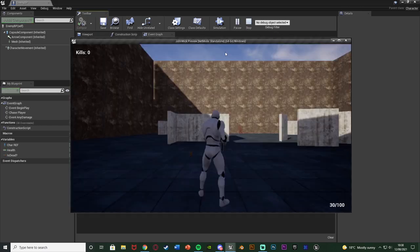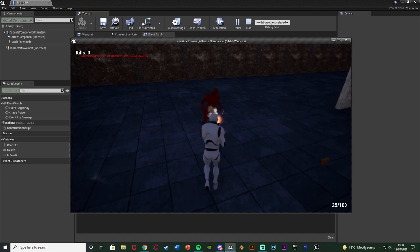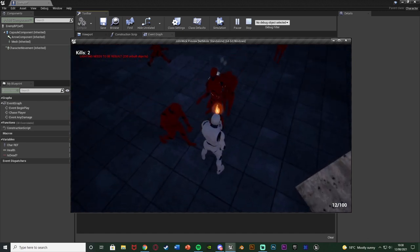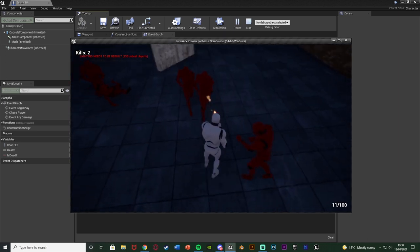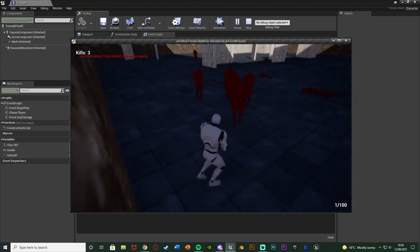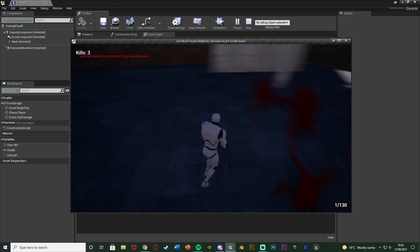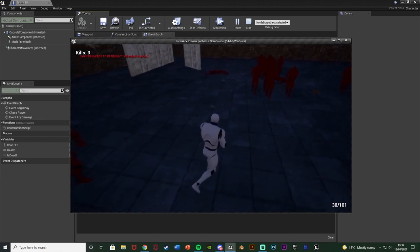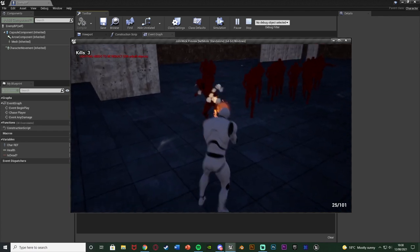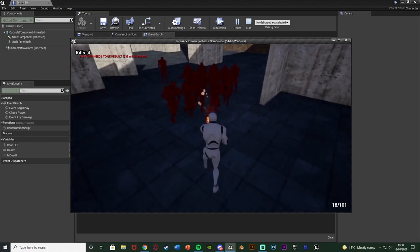Compile, save and hit Play to test. Kill some enemy AI - it didn't spawn on the first two, but the third one did spawn an ammo crate on the floor. With 100 ammo I pick it up and now have 130 - that worked perfectly. We killed three and only one dropped it at a 45% chance, and when it did drop we could pick it up and collect the ammo, as you can see.